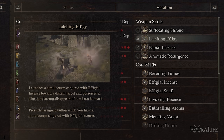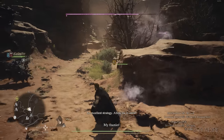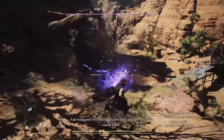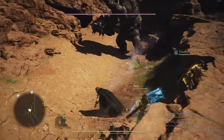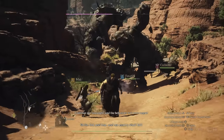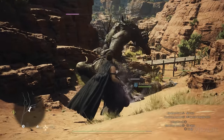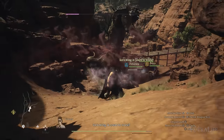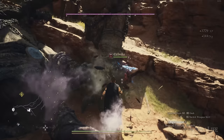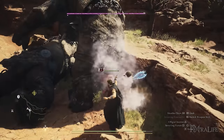The next skill I really like is Latching Effigy, which lets you chuck your summoned Simulacrum at an enemy to possess them from range. If it hits, enemies will attack that possessed target; if it misses, you'll have to resummon. It's a better way to possess than Enthralling Aroma since you can do it at range, but only use it when there are multiple enemies out. Cast it on weaker enemies if possible so big enemies focus on the small ones rather than your group.